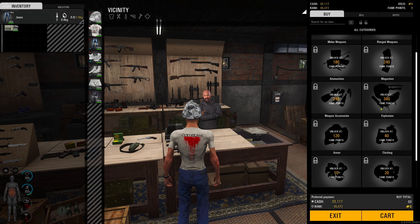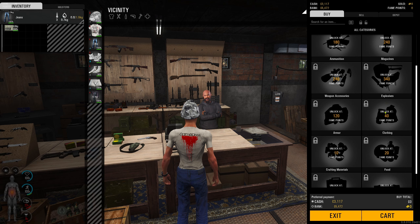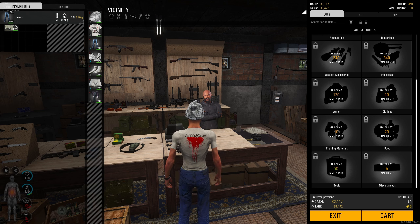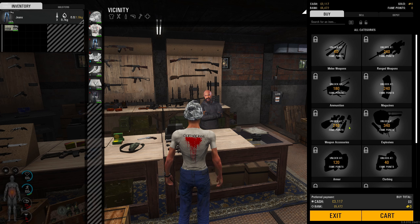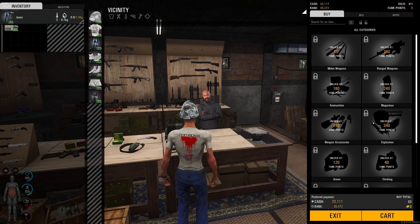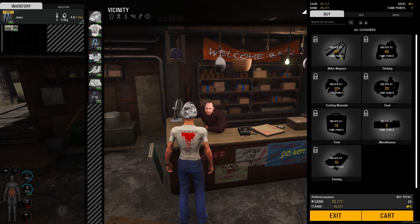Over at the armory, you need a minimum of 340 fame to unlock the top tier stuff, which looks like explosives and things like that. The basic miscellaneous items — repair kits, food — you can unlock with low fame points. Let's look at the general goods store.